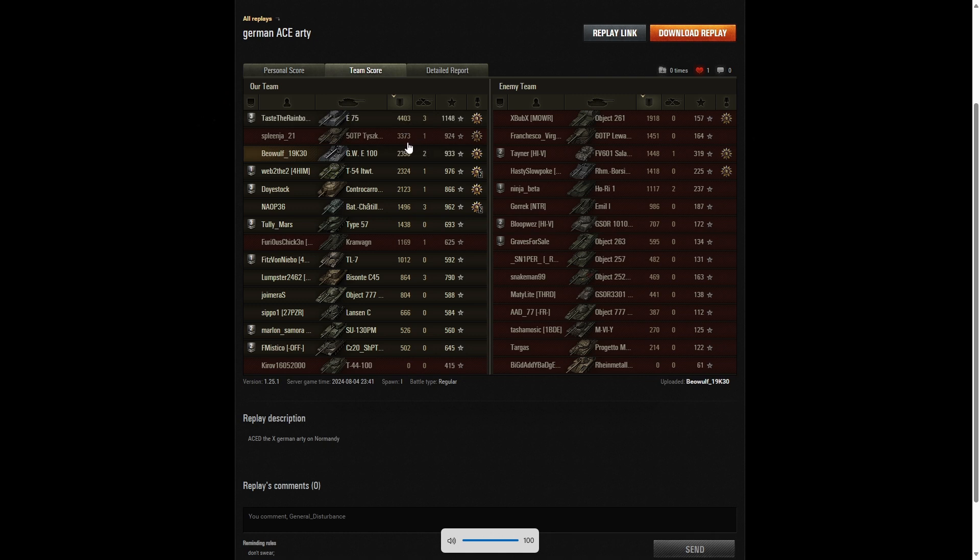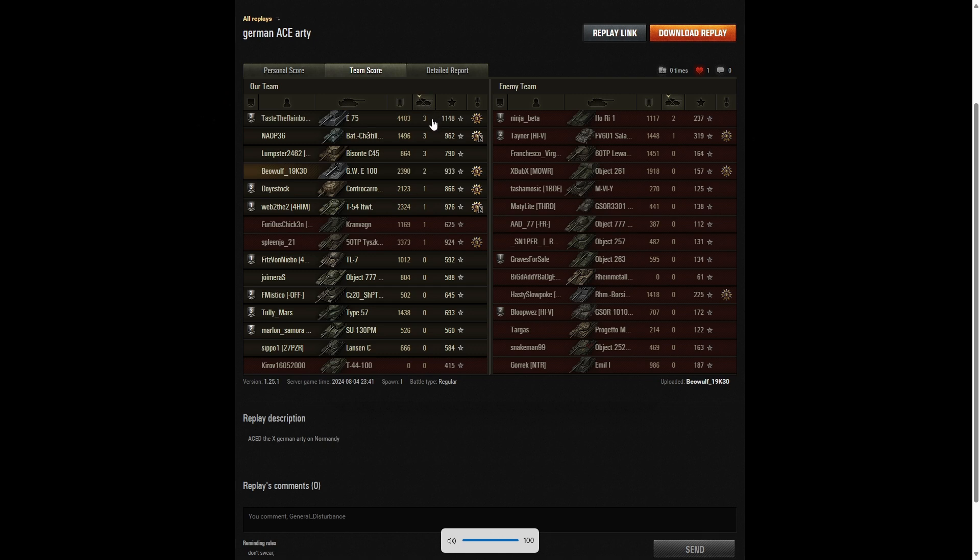Second highest damage was the 50TP who managed 3,373. Third highest damage went to Beowulf with 2,390. When it came to kills, the high scorers were the E-75, the Bat.-Châtillon 25t AP, and the Borsig - they all managed to get three kills.